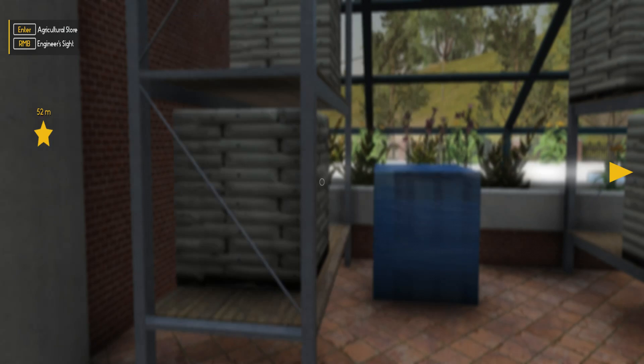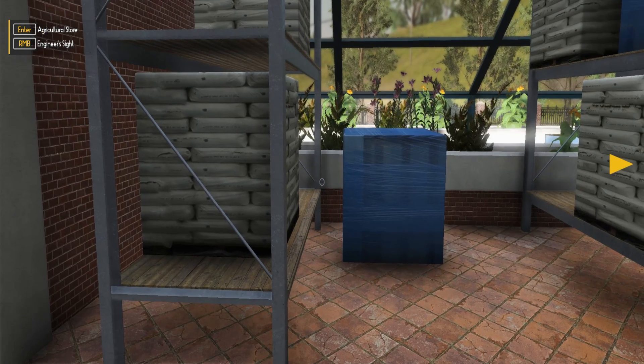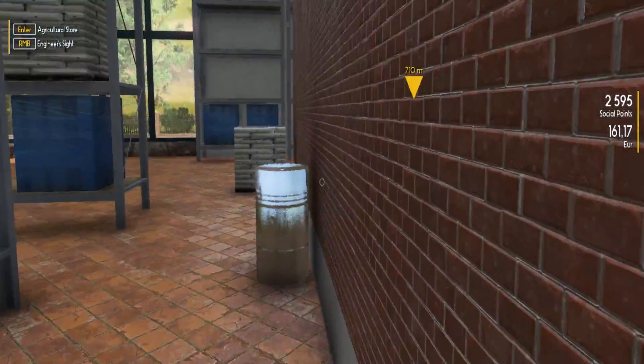They're 12 euros each. How much money do we actually currently have? I got 428 euros right now, so we got to buy seed for them as well. The hens really aren't that expensive - it's 120 euros for 10 hens. Then the hen food - 108 kilograms is quite a bit. I need to feed myself as well. I want to make eggs - lots and lots of eggs. So we got 10 hens and 123 kilograms of food for them, and that is going to be 267 euros.